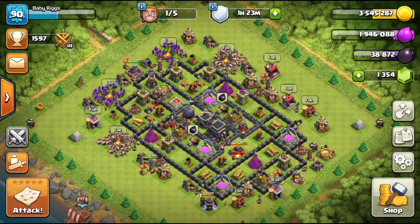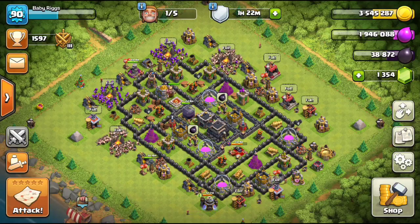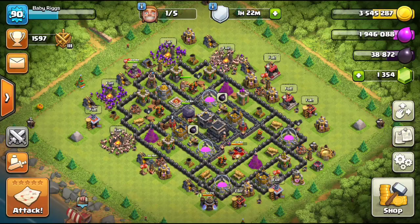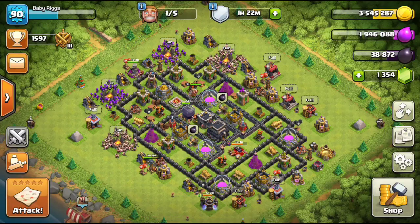What we're going to be talking about today is kill squads. I've got versions that we'll be breaking down for you guys — versions with one, two, three, and even four golems. These attacks are featured from our CWL invite war last weekend against WHF.